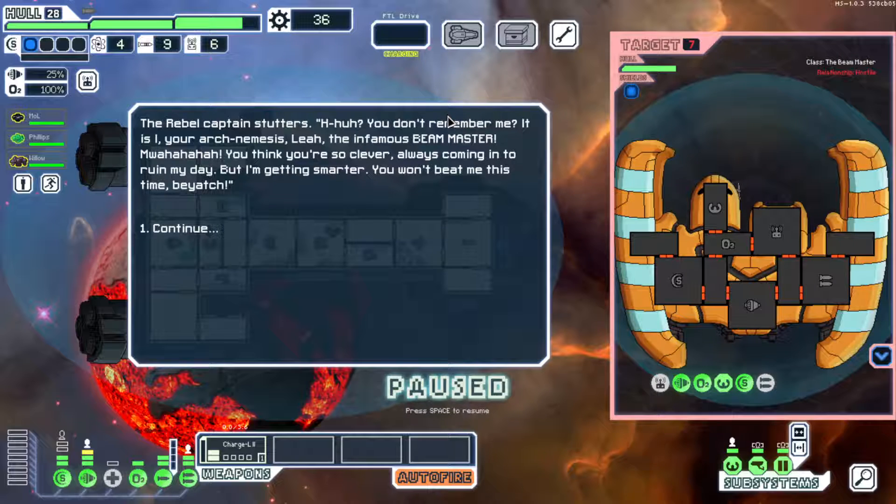The rebel captain stumps: 'You don't remember me? It is I, your arch-nemesis, Leah, the infamous Beam Master. Mwahahahaha! You think you're so clever. Always coming in to ruin my day, but I'm getting smarter. You won't beat me this time!'